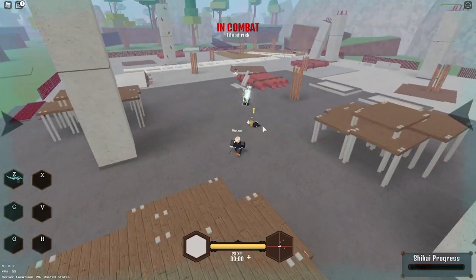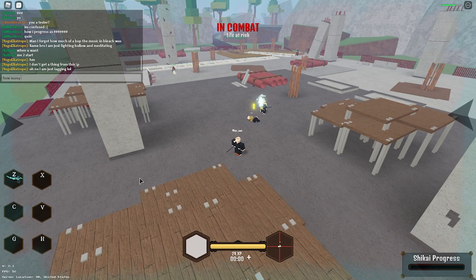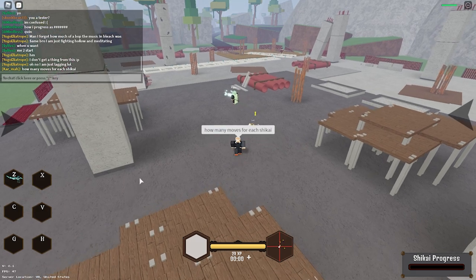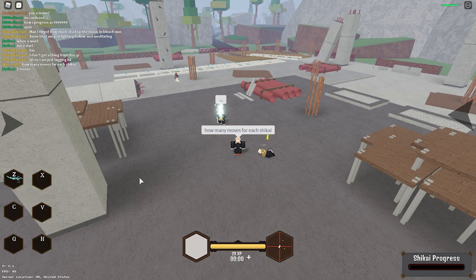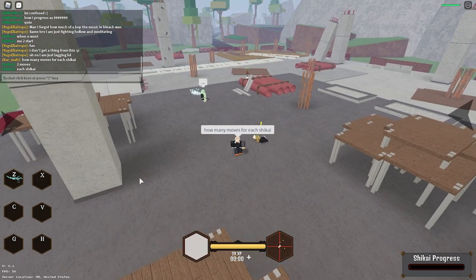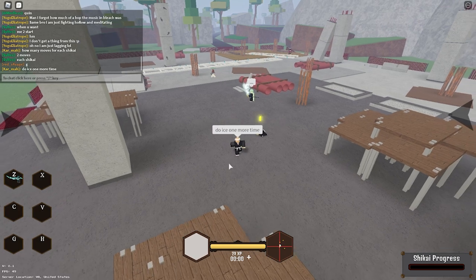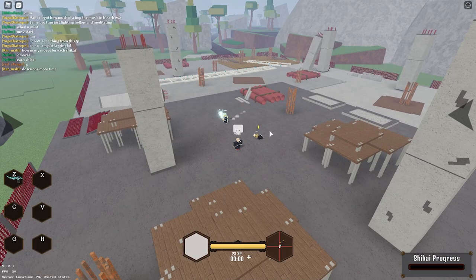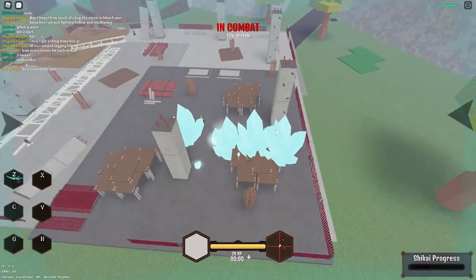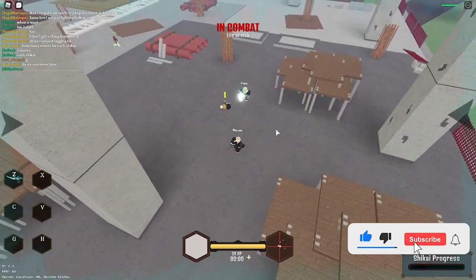He's hitting me with ice shikai. I don't know how the moves work — I think you get a certain number of moves for each shikai. That was just two right there. This is ice. So you get a long-range attack — linear bang. It doesn't freeze; I thought it froze, but I know this one freezes for sure.